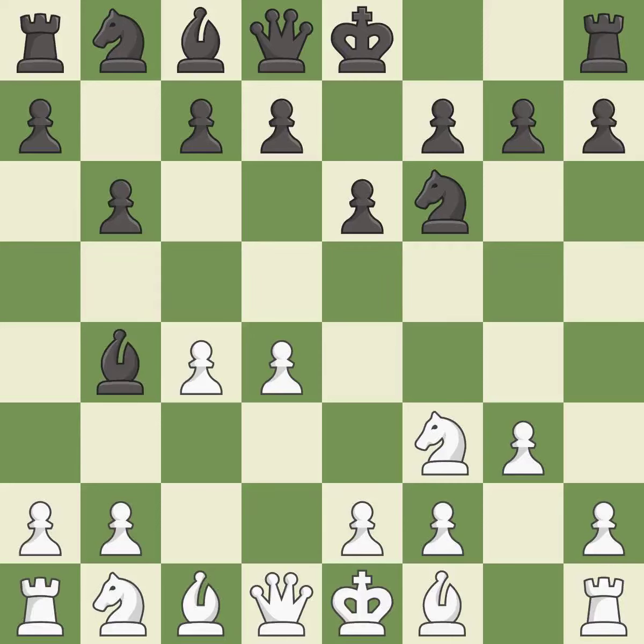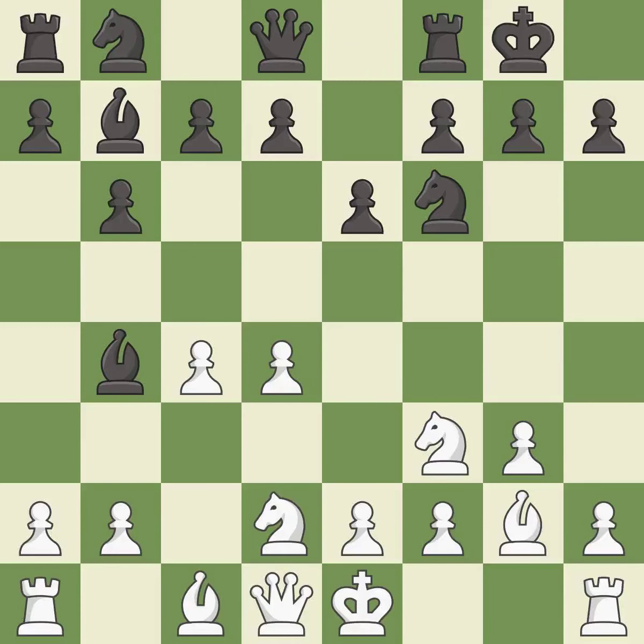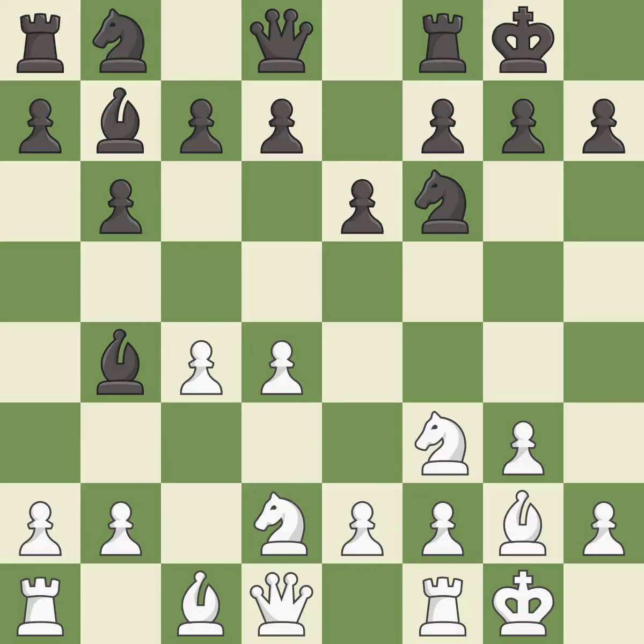BB4-plus develops the bishop, puts the king in check and prepares castling. This blocks the check from an opposing bishop. This develops the bishop and gives it scope on the long diagonal. This fianchettos the bishop by placing it on a powerful diagonal. 0-0 secures the king on the kingside and develops a rook. Castling gets the king to a safer square, out of the centre of the board, while also developing a rook.